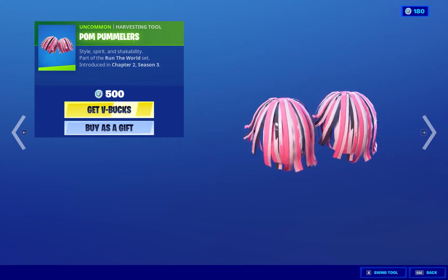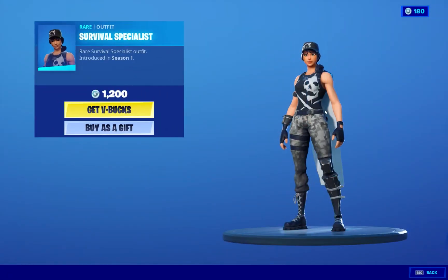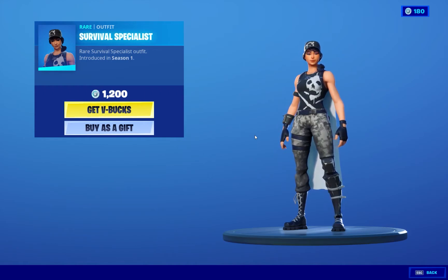Alright, and we got the pickaxe. Cool. We got the Survival Specialist — 1,200. Very disappointing, it doesn't come with a back bling. I don't understand why Fortnite wouldn't give it a back bling. This looks like one of the 800 V-Buck skins that don't come with back bling. Still, it's a very nice skin.